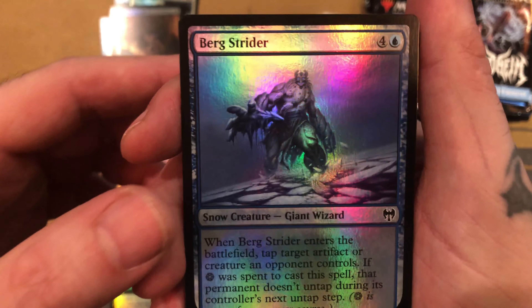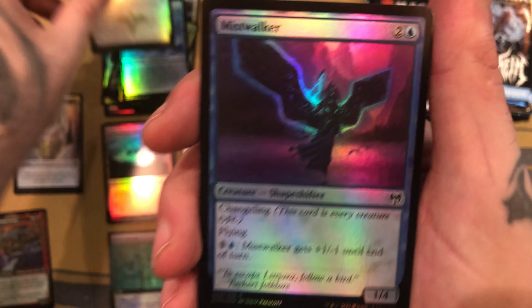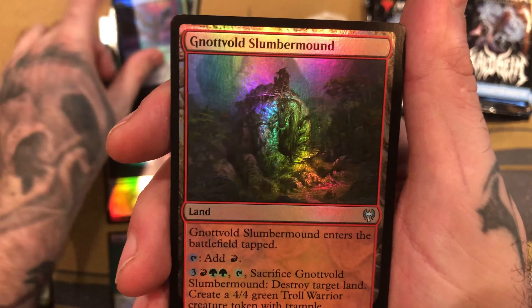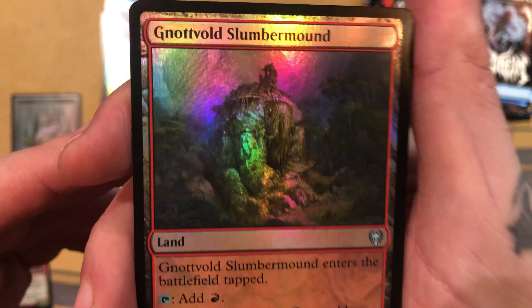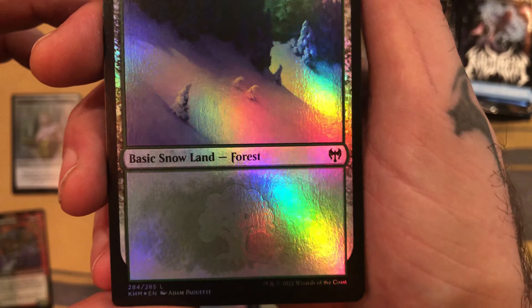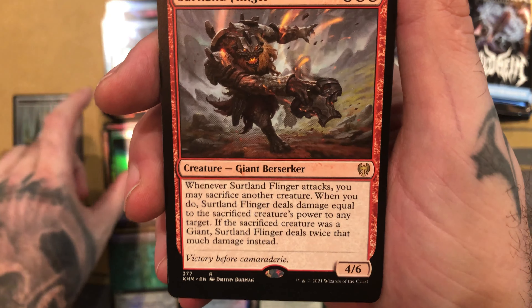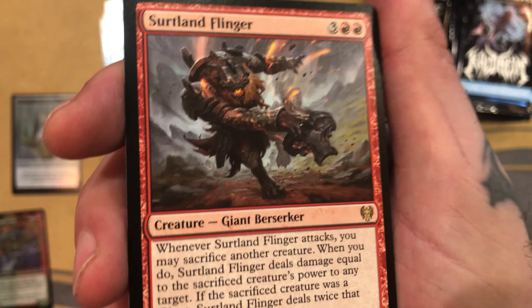Extended Art Mythic slot right here. And then we have Kardur Doom Scourge for the foil showcase. And we got another Extended Art Foil Rare — Tyrite Sanctum. That's really nothing that interesting. And then a Tevlar Kell emblem. Foil Extended Art Foil Rares, showcase Extended Art Rare, regular rare, Mythic Extended Art — and got some room for some more slots as we go through. That was a pretty good first pack.